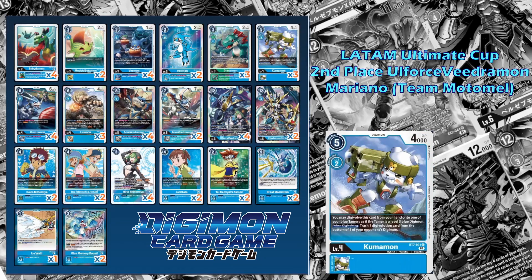You can build a stack from a tamer and finish games quicker. I recommend Kumamon over Ranamon in Ulti Cup because of Machinedramon — Machinedramon is the best egg in the format and it's not a good matchup for us, so any stripping we can do is welcome.